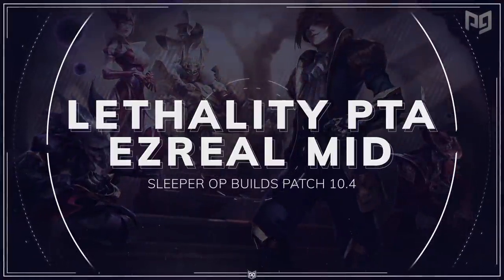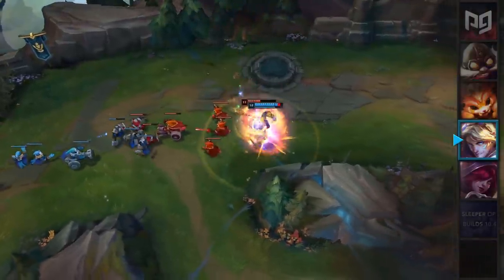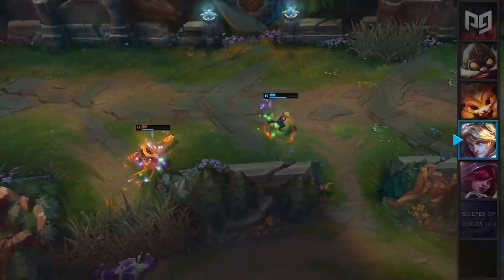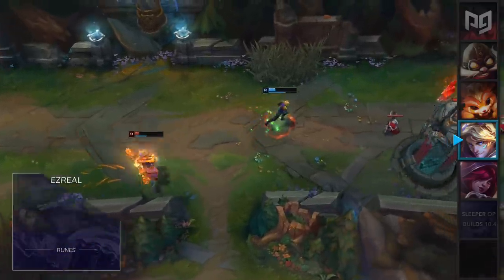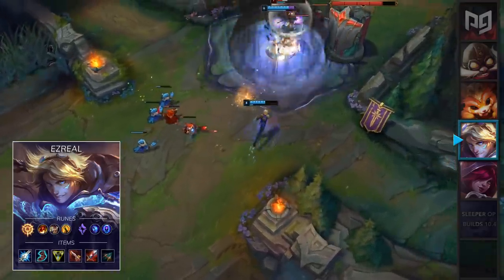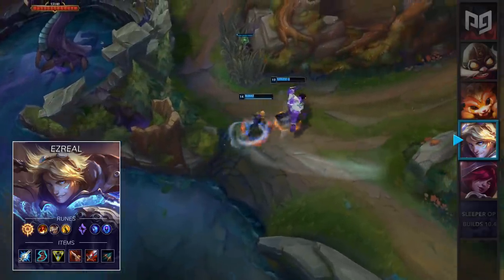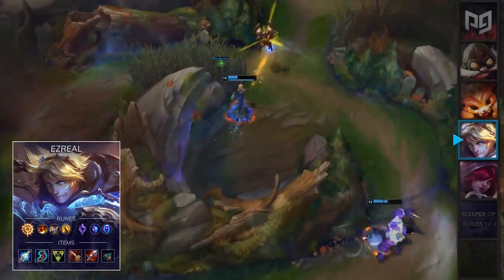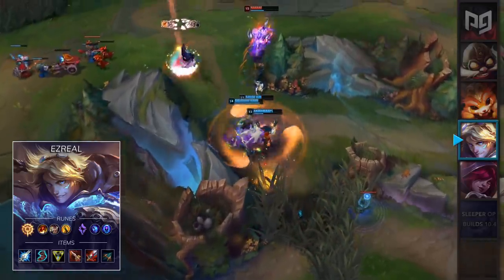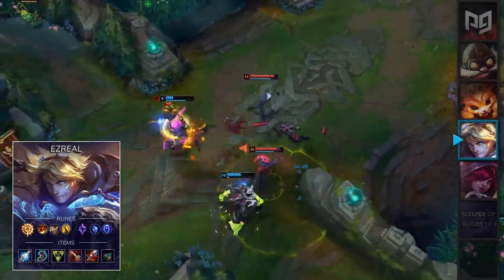Next up in the Sleeper OP builds, we have a build for Ezreal Mid. Recently, it looks like a few players have been making the switch from Conqueror into Press the Attack. This is because PTA is better for those quick bursts in your trades, while Conqueror shines in those long extended fights. For runes, you're going to go PTA, Triumph, Alacrity, Coup de Grace, followed by Sorcery secondary for Manaflow Band and Transcendence. For items, you'll want a Manamune, Ionian Boots, Triforce, Sanguine Blade, Bloodthirster, and a Last Whisper. The combination of Sanguine Blade and Bloodthirster increases your sustain by a lot and also gives you a lot of raw power. You can also swap out your Triforce for Iceborne Gauntlet if you aren't too confident with your Qs, but Triforce overall will do more damage with this build.